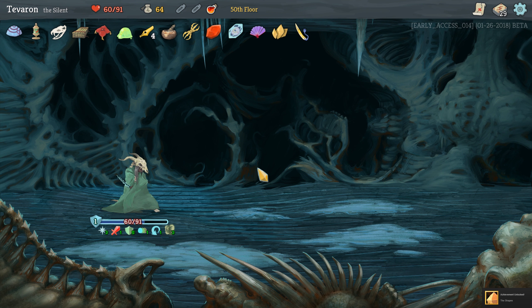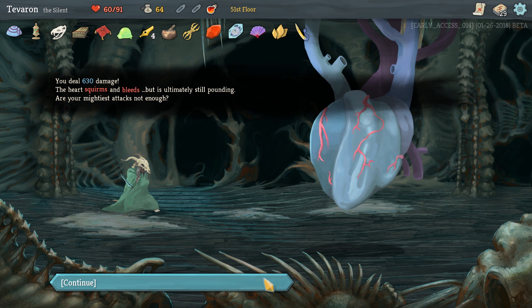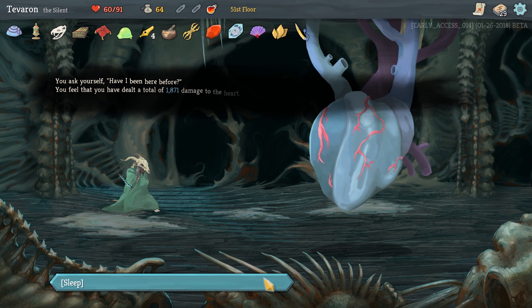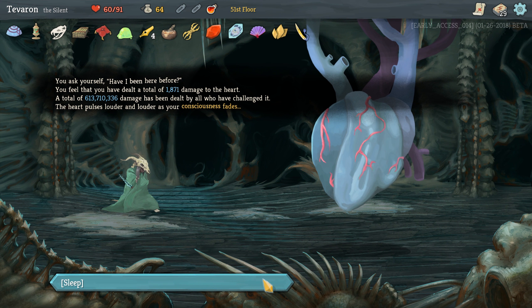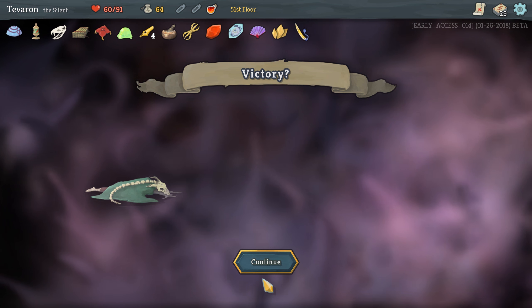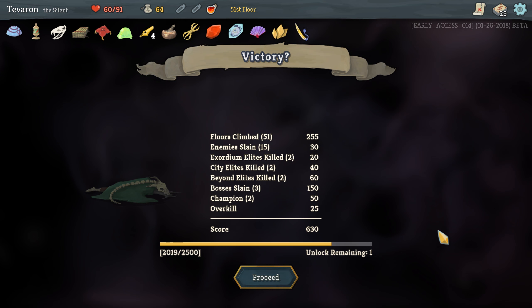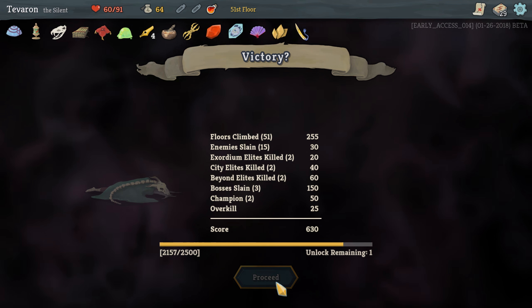And we got an achievement — The Shapes. I think that's the first time I've defeated those two; I think I've lost to them several times though. Thump, thump. A deep pulsing dread can be felt throughout the room. Is this the heart of the Spire? The source of this evil? You prepare your daggers. You deal 630 damage. The heart squirms and bleeds but is ultimately still pounding. Are your mightiest attacks not enough? You ask yourself: have I been here before? You feel that you have dealt a total of 1,871 damage to the heart. A total of 613 odd million damage has been dealt by all those who have challenged it. The heart pulses louder and louder as your consciousness fades. Victory.